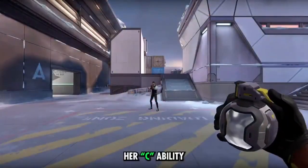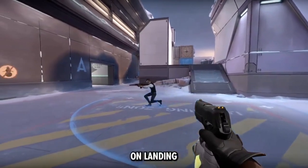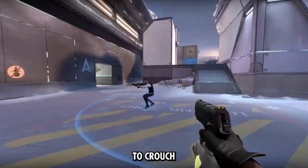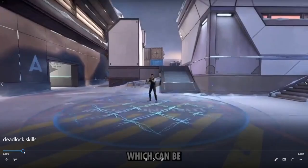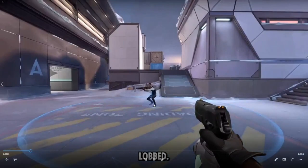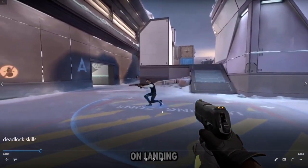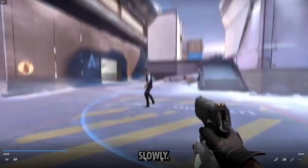Her C ability is basically a giant net — it's called the GraveNet Grenade. You throw it and people caught in the net are forced to crouch-walk and slowly move, so they're literally sitting ducks. It has a really giant radius — it covers like most of a spike site. If you miss a shot on someone caught in this net, you can just uninstall the game.